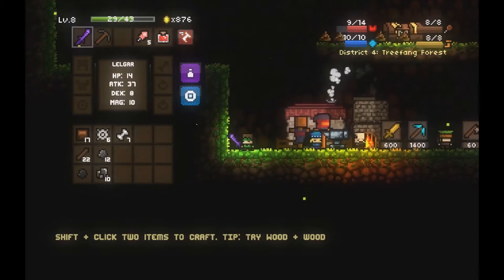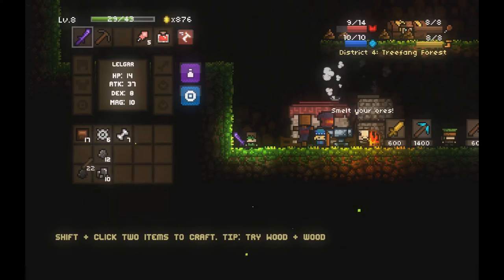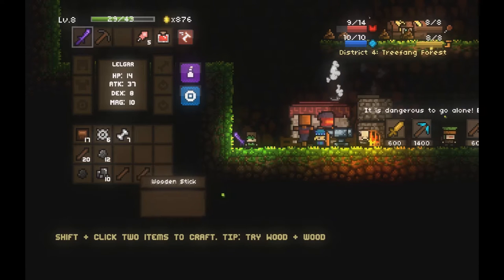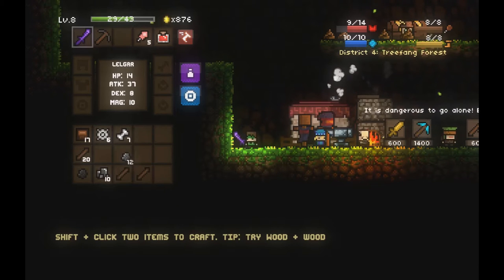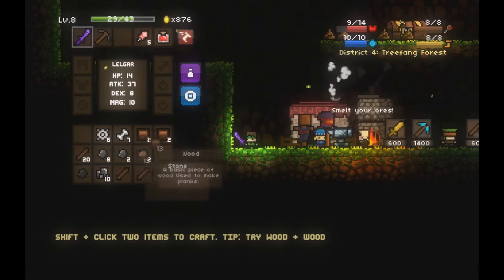First off, I'm going to show you how to craft an axe, which is one of the most basic tools. All you're going to need is wooden sticks and a mineral of your choice — meaning you can use stone, wood, iron, anything like that.